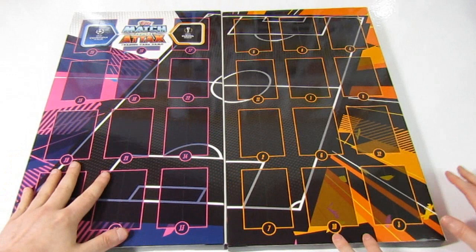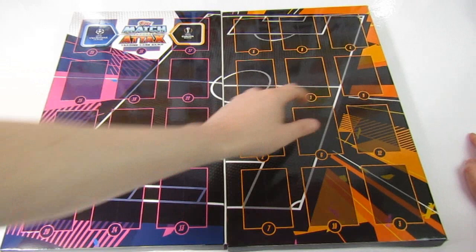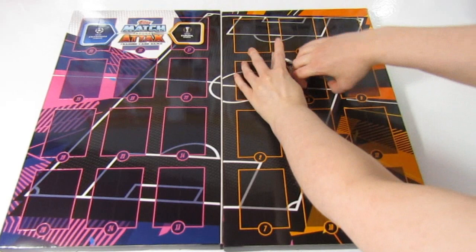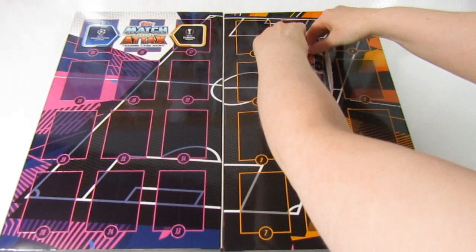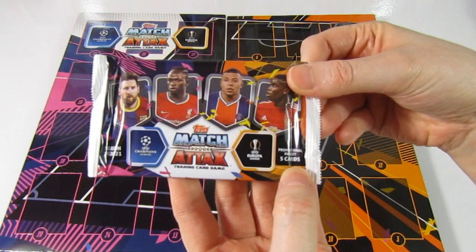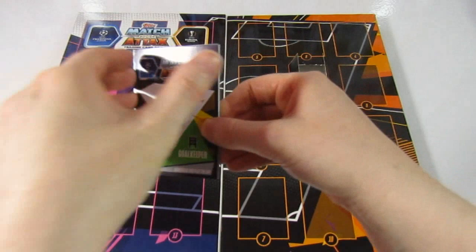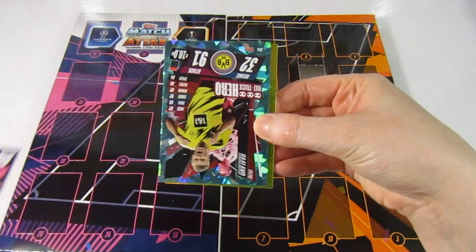We were intending to open half each, but that's not going to work out. Let us know in the comments if you're going to be picking up one of these countdown calendars. Here's a look at the first pack — five card packs, and there are codes in every single one. We kick things off with a hat-trick hero Haaland — very very awesome, what a good day this would have been.